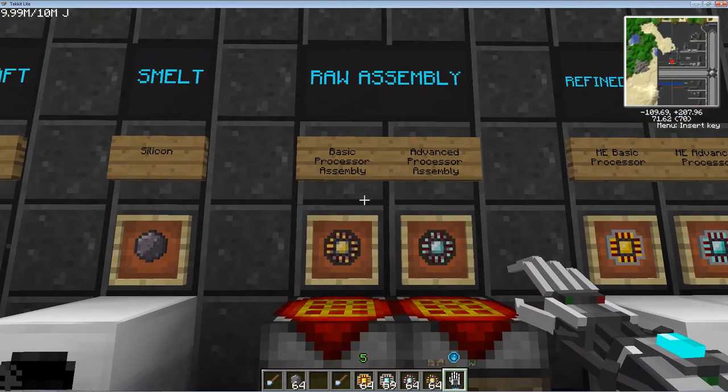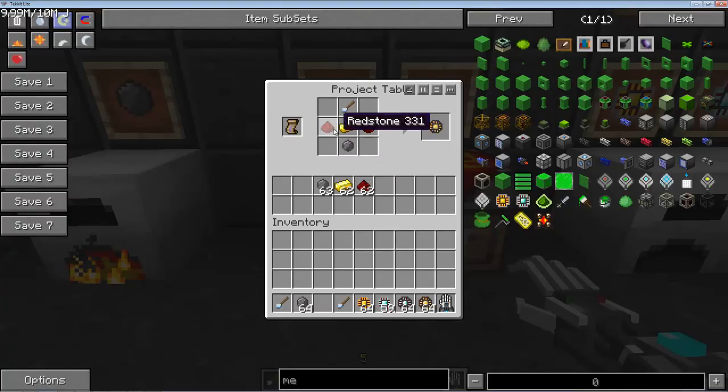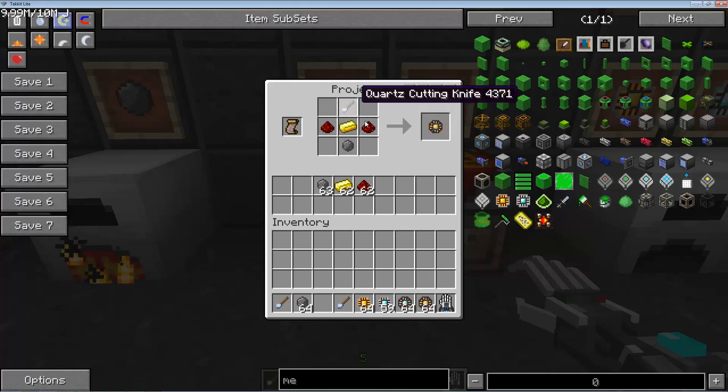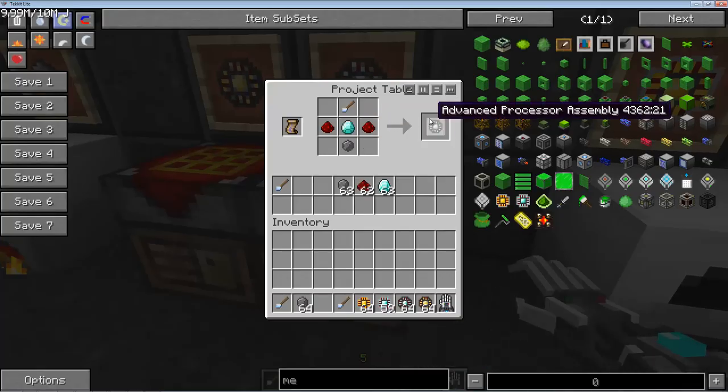Then you're going to take that silicon, and there are two different ways that you can assemble these. If you wrap a gold ingot in redstone and silicon and put a quartz cutting knife on top, you get the basic processor assembly. If you do the exact same recipe except with a diamond, you get the advanced processor assembly.